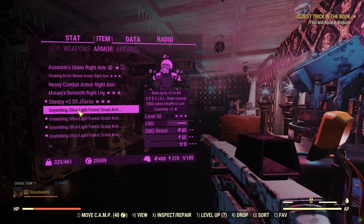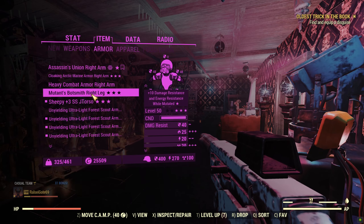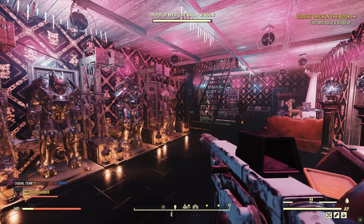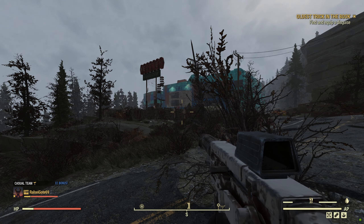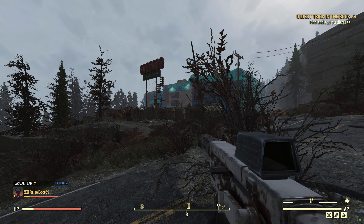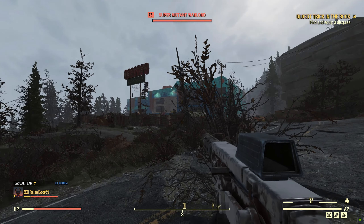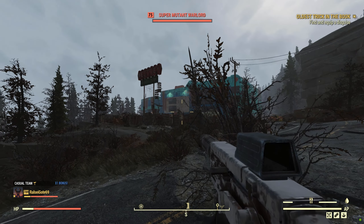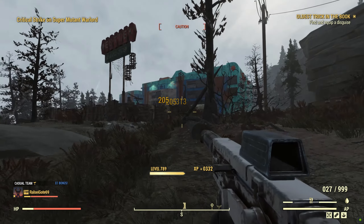We are running some unyielding AP Refresh Sentinels Ultralight Forest Scout Armor today. So yeah, let's go see how it does against the mutants of West Tech. We are here at West Tech with the Anchorage Ace. Let's just see how it does — I'm very excited. I've already used it a little bit and it's pretty good. Let's do it.